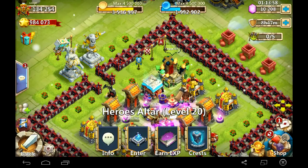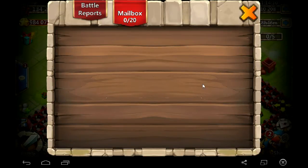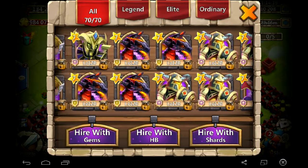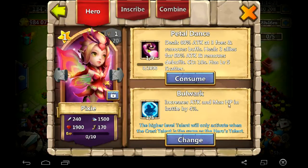So they finally gave me this pixie about seven or eight days ago. So let me claim this and see what it came with. I'm claiming it. I did have a free slot. Now I'm going to look — I got one 5 bulwark.